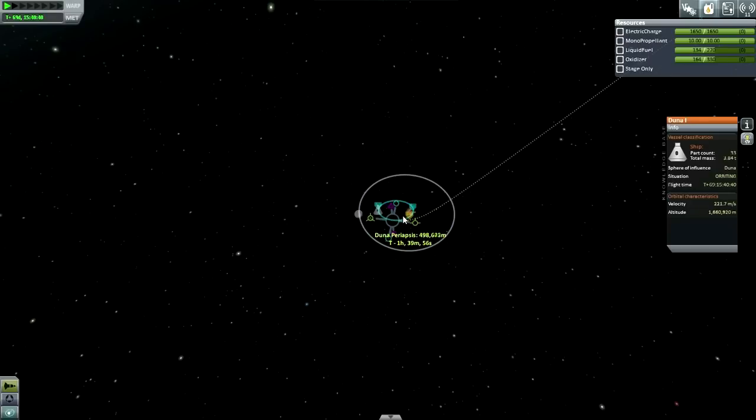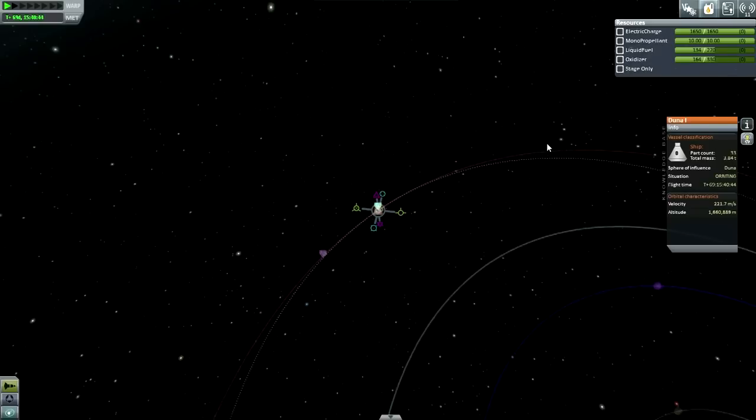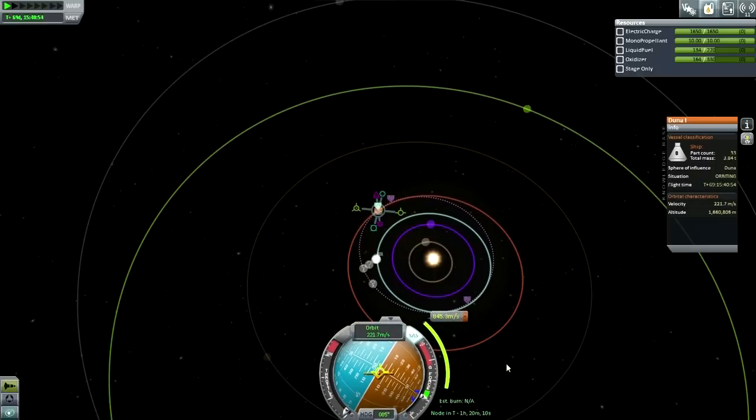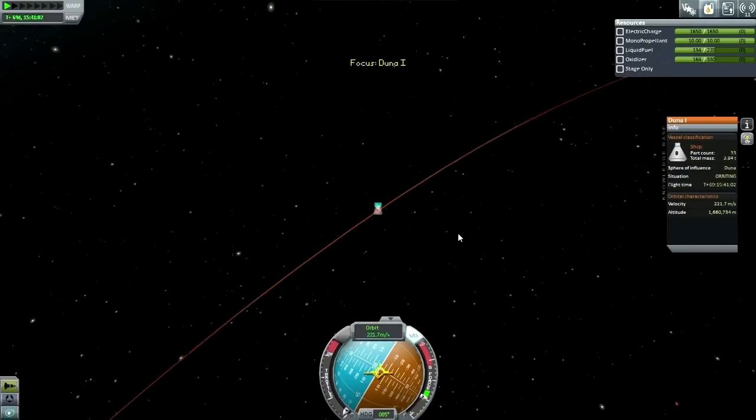Aligning with current orbit like that — oh, that's the wrong way around. So we just see how much it takes to hit Kerbin's orbit — it'll take about 800 meters per second. So we have about 1,000 left over. Let's see how much it takes to transfer to Ike.